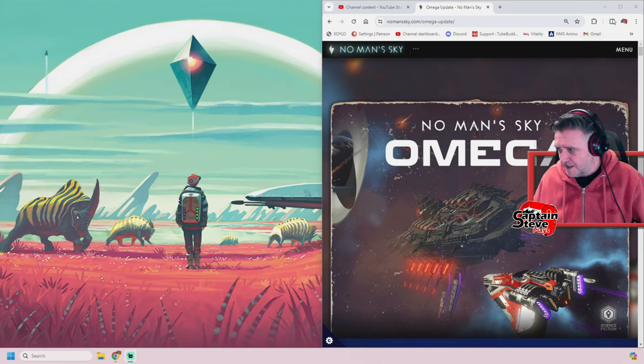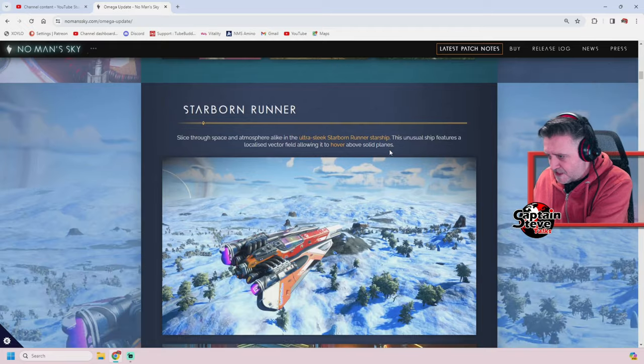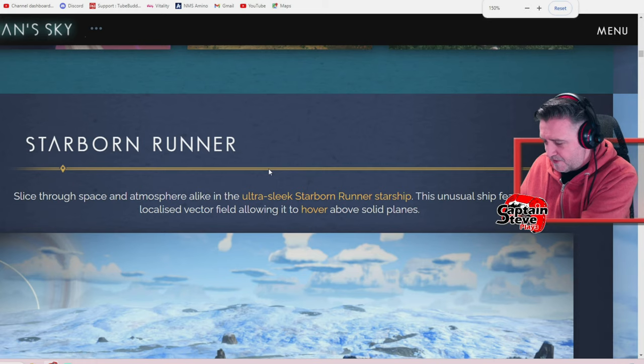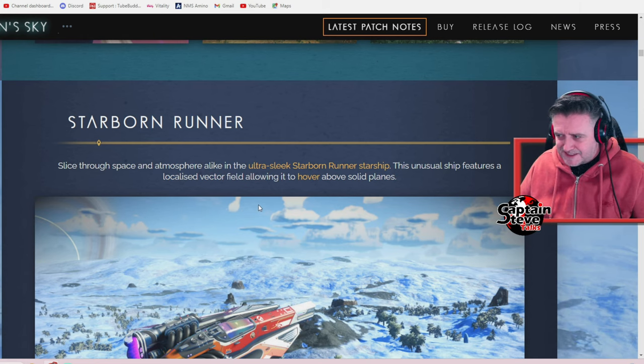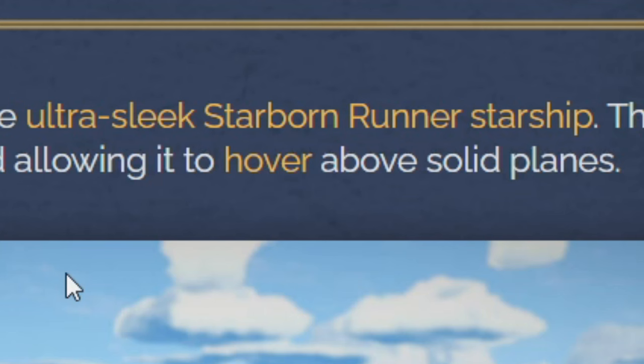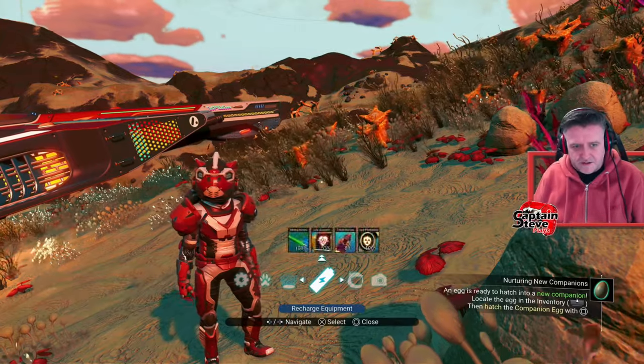Let's bring up the patch notes and I'll show you what I mean. Here are the patch notes — let me make those a little bit larger on screen. I scroll down and I get to the Starborn Runner. It says here: 'Slice through space and atmosphere alike in this ultra sleek Starborn Runner starship. This unusual ship features a localized vector field, allowing it to hover above solid planes.' Well, I'm on a planet — it should technically hover then, shouldn't it? Bit of an oddity.